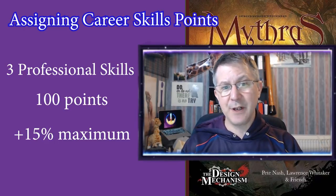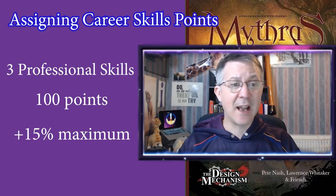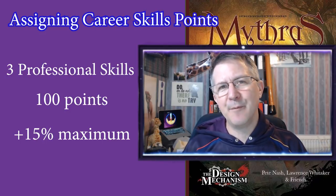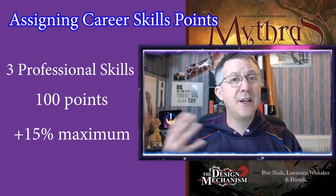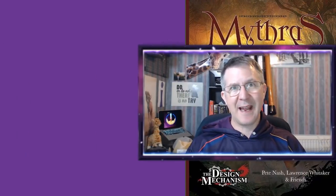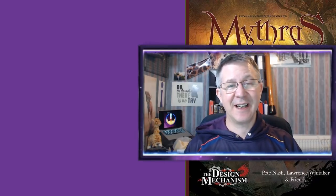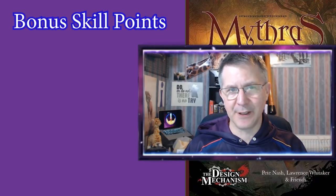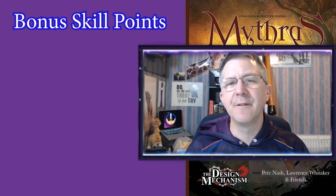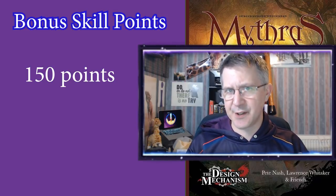At this point there are other options available in character generation including background rolls, passions, and effects of age — but to keep this video concise I'll cover those in another video. The next step is assigning bonus skill points. A default adult character has a pool of 150 points, with a limit of no more than 15 points per skill.